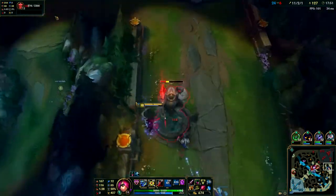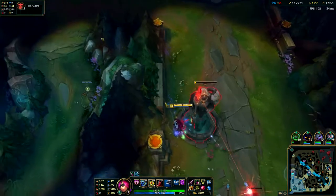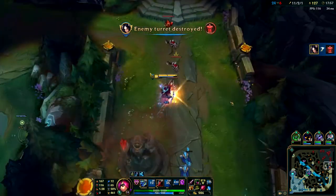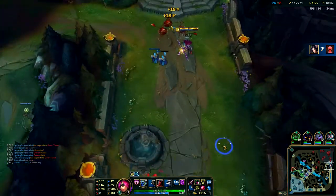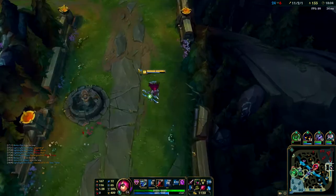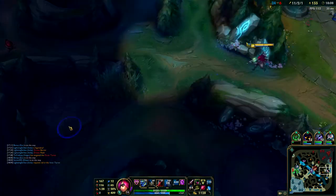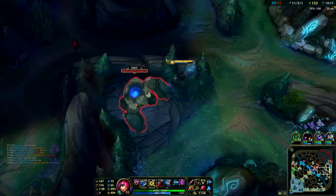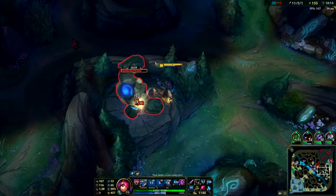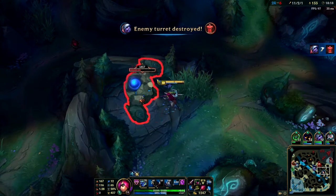I want to create heaps of pressure on the bot side of the map, but I'm pinging top because if I'm creating all this pressure bot and Illaoi is still getting a tier 2 tower on the top side, there's literally no point in me being here. I pinged my team to defend that - they managed to stop her from getting it, which is good. Now I keep taking over the bot side of the map. I own the whole bot side right now.